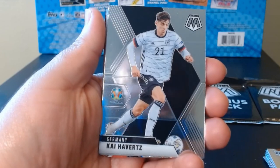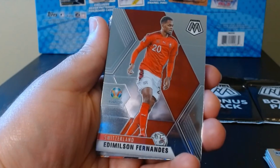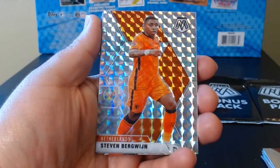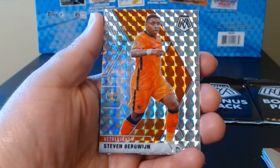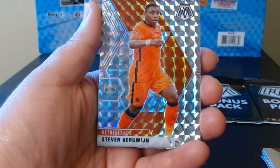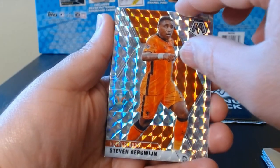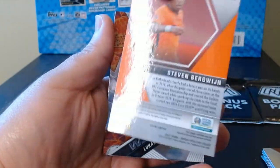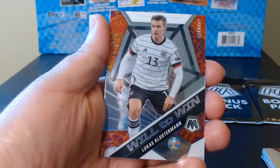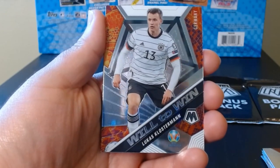Pretty decent — Kai Havertz. And no, Emilson Fernandez — there we go. And wow, Steven Berg from Netherlands — look at that. Nice Mosaic pattern. None of this is numbered or anything. The Will to Win goes to Lukas Klostermann from Germany — he's got the Will to Win.